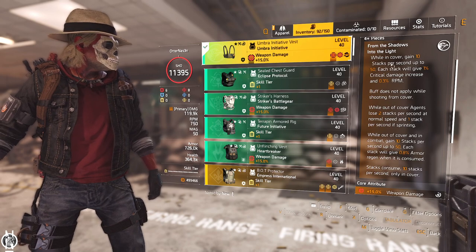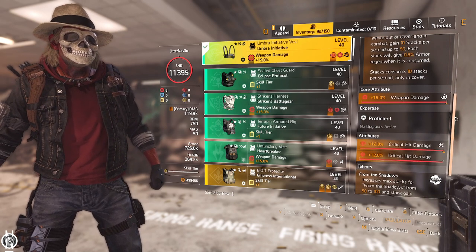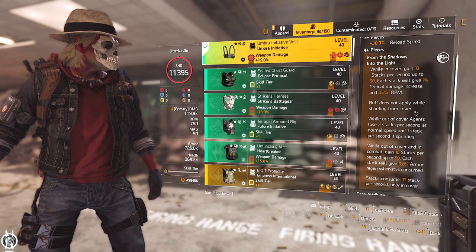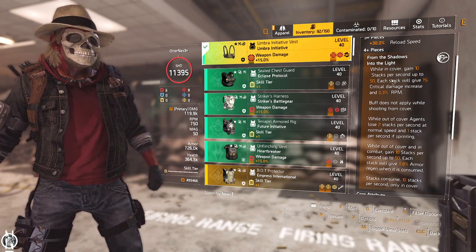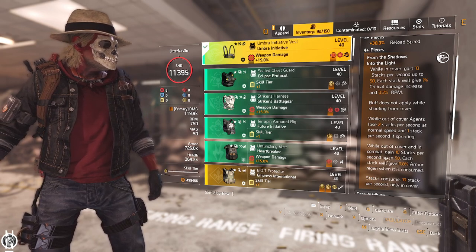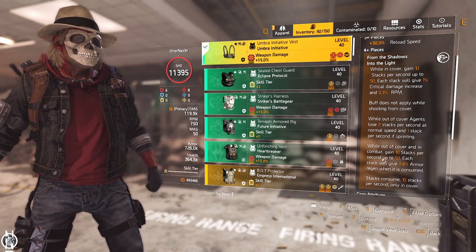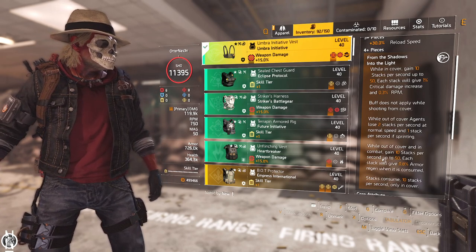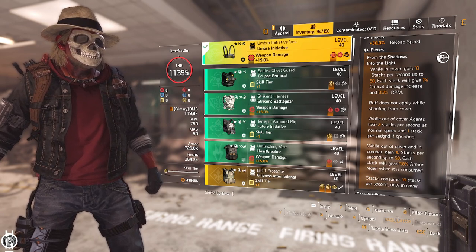While you're out of cover and shooting with the active buff, you can actually pre-stack that. You gain another buff called Into the Light. From the Shadows is the in-cover buff; Into the Light is the out-of-cover buff. While out of cover in combat you gain 10 stacks per second up to 50. Each stack gives 0.8% armor and is regenerated when consumed. Stacks are consumed at 10 per second while you're in cover, so you need to go back to cover to get the armor back.